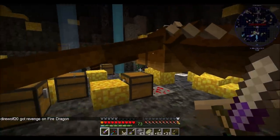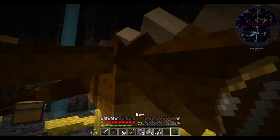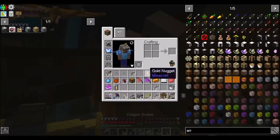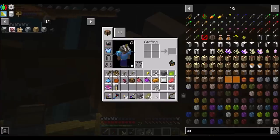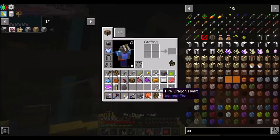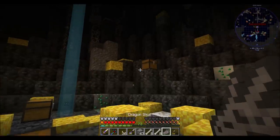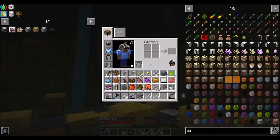Dire got revenge on fire dragon — woot! Check it out, we did the thing! Arrows — thank you, I did want those back. Now don't I want to do something with his corpse — like right-click it? Yeah, I do. Right-click with an empty hand — I got a heart, I got some flesh. I'm going to get some bones and a skull. Look at that — sweet.